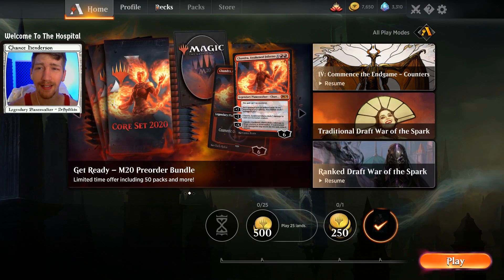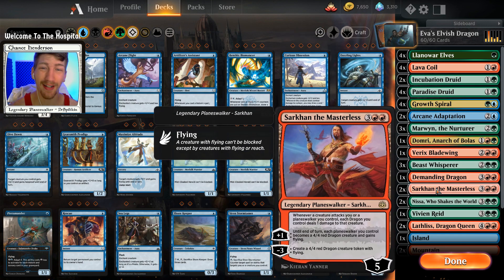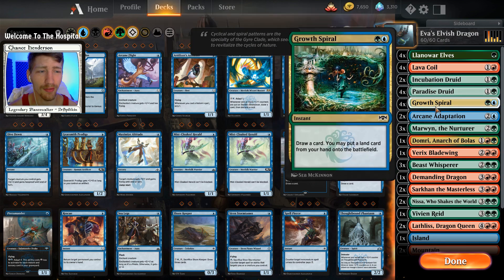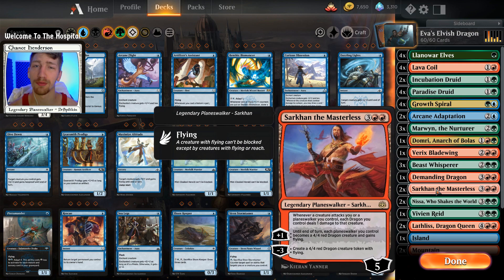What's up everybody, my name's Chance and today we're gonna be playing a new, exciting, and fun deck - an Arcane Adaptation Sarkhan elf ball deck. The name of the deck is 'Eva's Elvish Dragon.' My girlfriend had this deck a while back where she made a whole bunch of elves and a whole bunch of dragons and threw them into a deck, just because that's what she wanted to play.